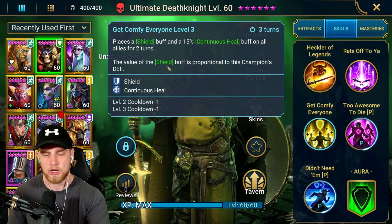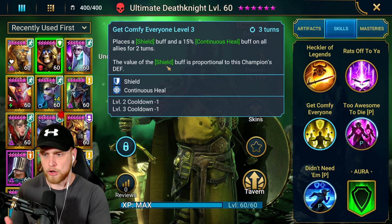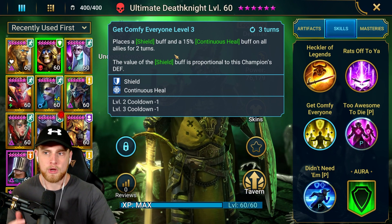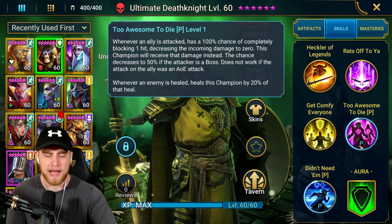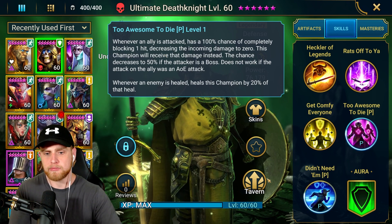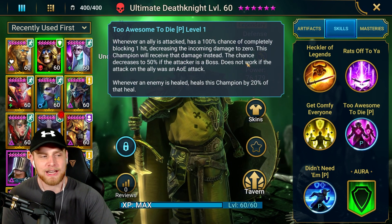His A3 ability places a shield which apparently has a very low multiplier - I believe it's 2.5 - and compared to a champion like Valkyrie's A3 it's pretty low. His base defense compared to Valkyrie is also pretty low. But there are a few things that may make this not too bad. It places a shield and a 15% continuous heal, which is very nice. Then there are two passives. The first passive basically stops one ally from taking a single target hit and he takes it instead.